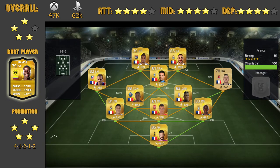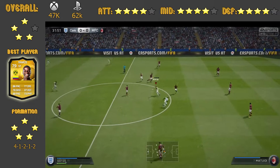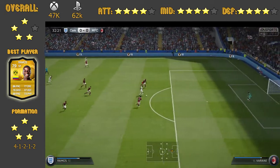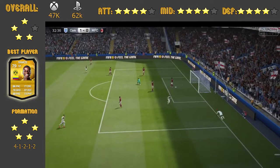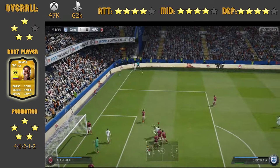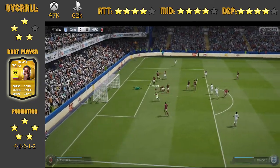Luis Gustavo in midfield — I had no problems with him at all. He's a very good card, a good all-round player really. Now Shaqiri didn't do as well as in other teams I've seen him in before, but overall he seemed to do a good job. He was very good at cutting in, and I had one chance where I was about 30 yards out and hit the post with him, which was very unlucky.